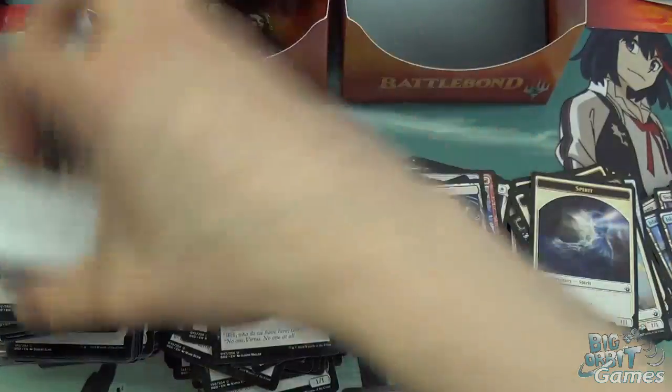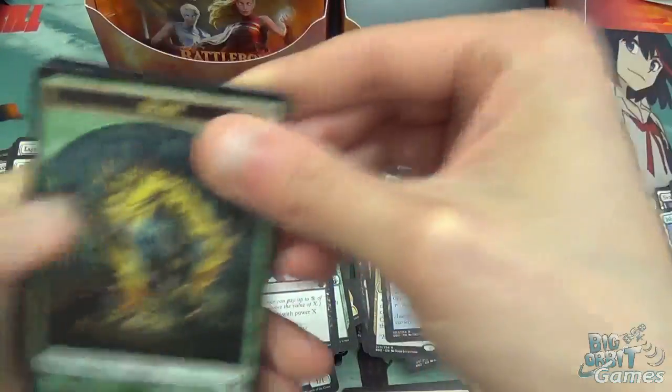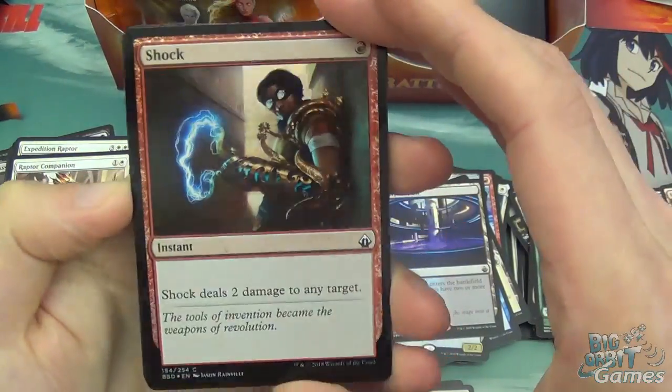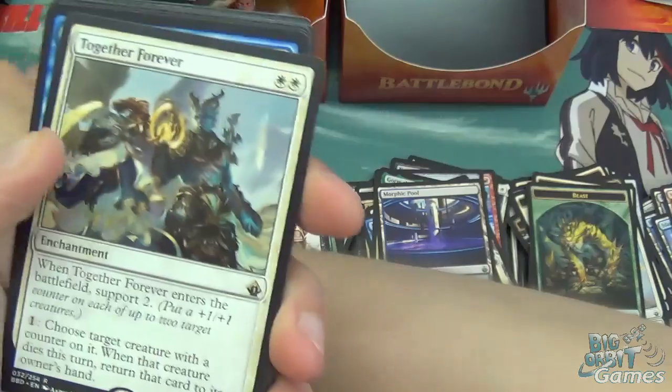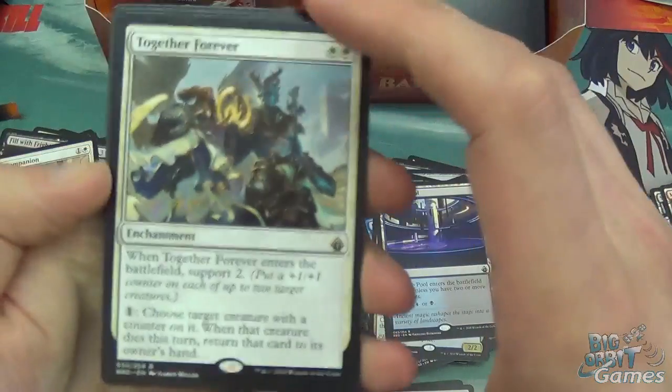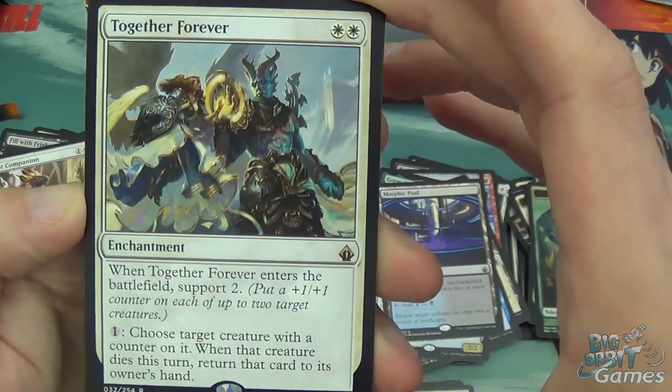We've got a beast, Plains, foil Shock, and Together Forever — two white for an enchantment. When Together Forever enters the battlefield, support two. Pay one to choose a target creature with a counter on it — when that creature dies this turn, return that card to its owner's hand. That's pretty nice, especially in a green-white token plus-one-plus-one counter strategy. I think it's actually a very nice card.